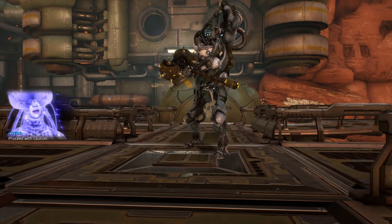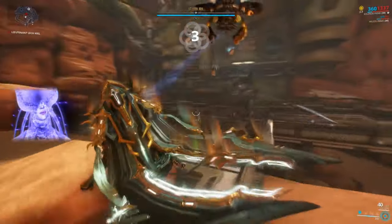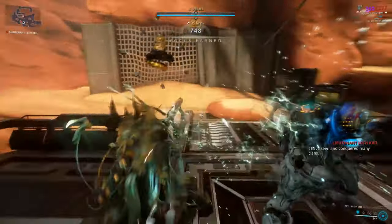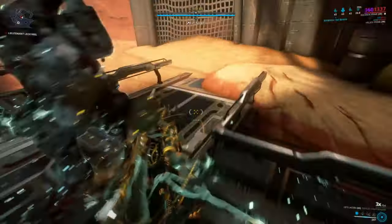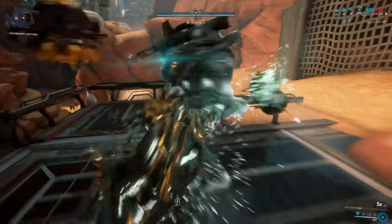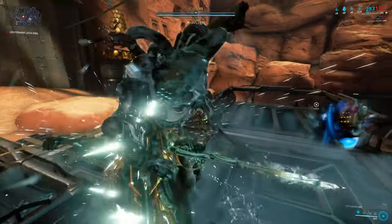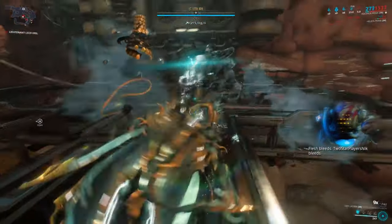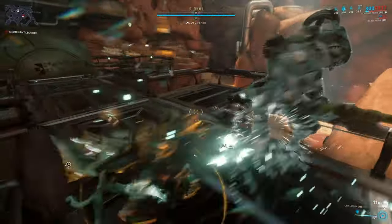Now the key about him is that he is invulnerable — you can't hurt him. You just have to wait for him to do a specific swing, and then you can hit the thing on his back. You have to do this a couple of times. But the key here, as you can notice in the bottom right corner of the screen, is that you can actually build combo against this guy while he is invulnerable. So even though I can't hurt him, I am building combo and maintaining my combo multiplier by just standing here and swinging at him.